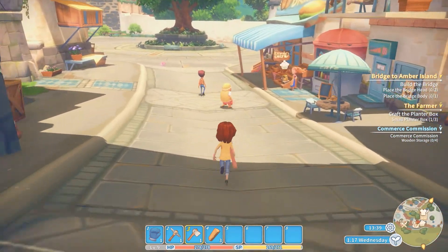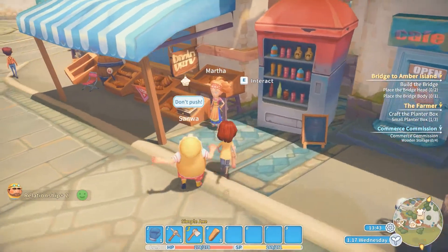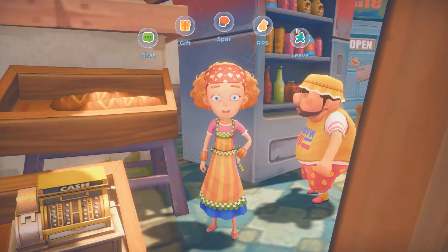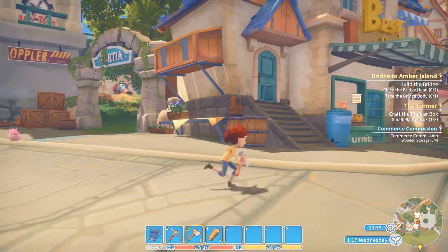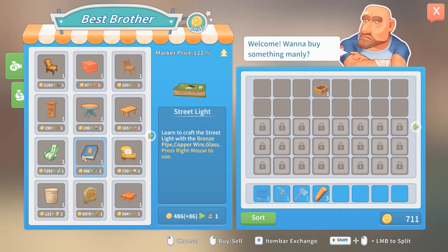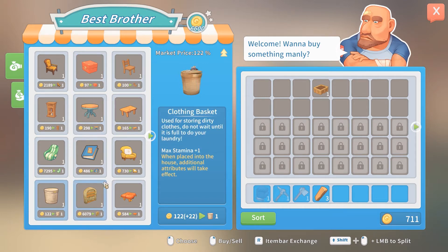Let's continue down the line. She's a bakery so these are just food we can eat - I don't really care about that. You are a furniture dealer - street lights! So this teaches us how to make a street light. Oh, and we can get a chair or cupboard. I wonder what the bookshelves and cupboards are used for - are they for more storage? That seems kind of cool.